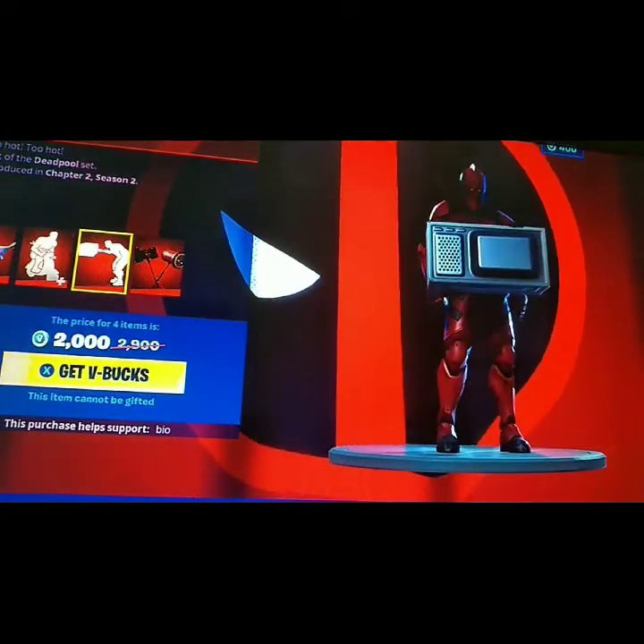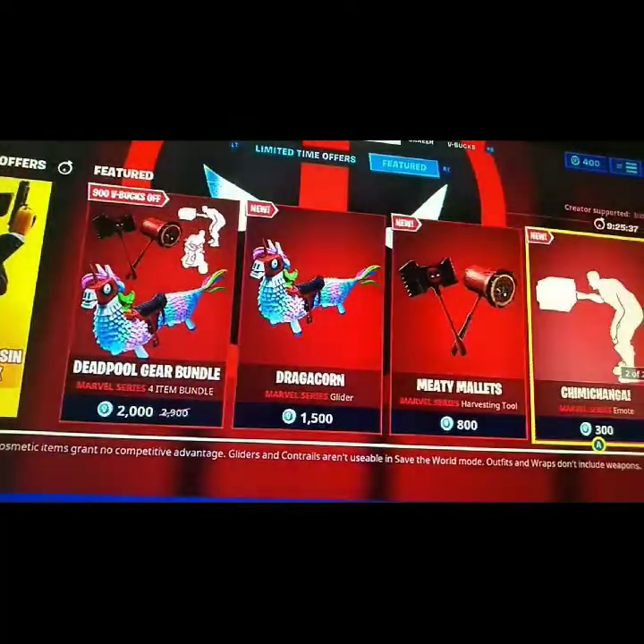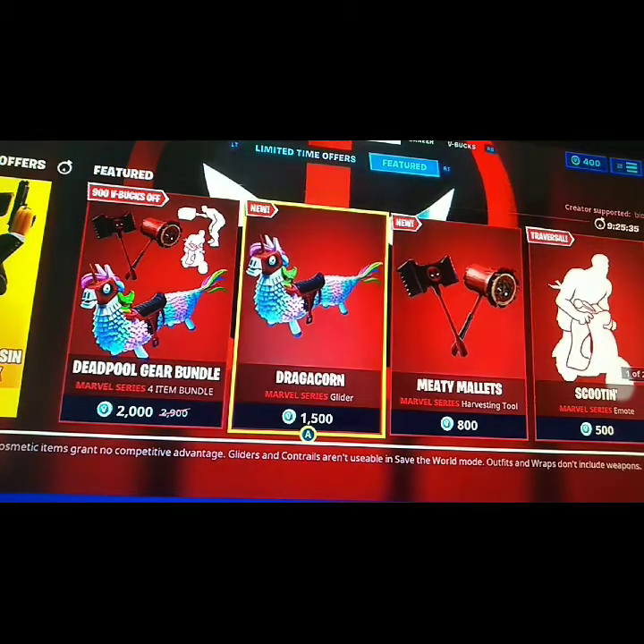There's also the chili — yay! Just waiting on some food to be cooked in the microwave. And then we got Deadpool's weapons: you get a wood one and a metal one, and you can get each one of these for separate packs.